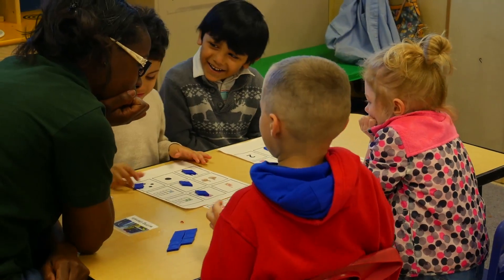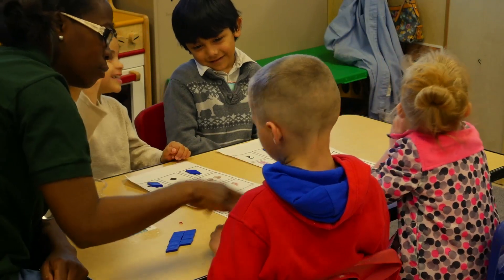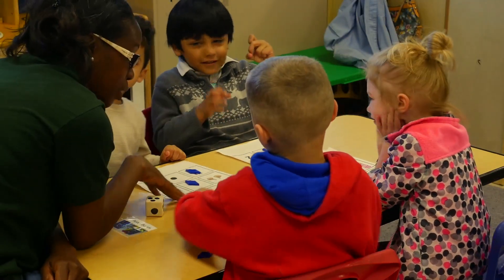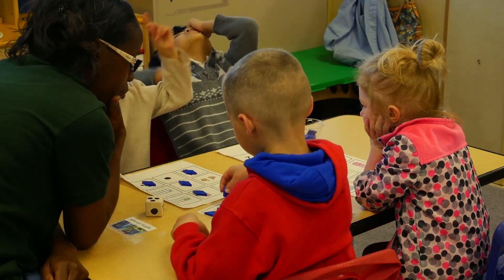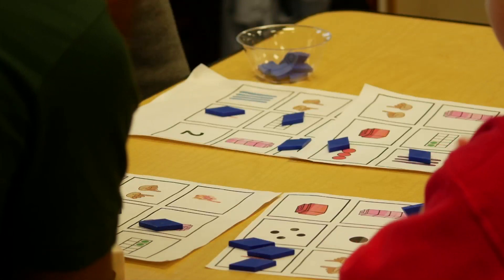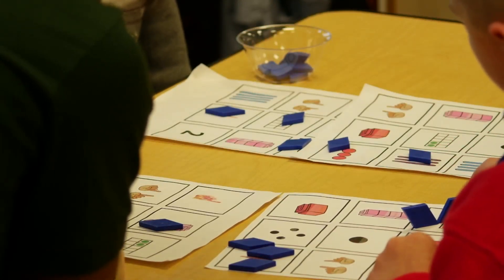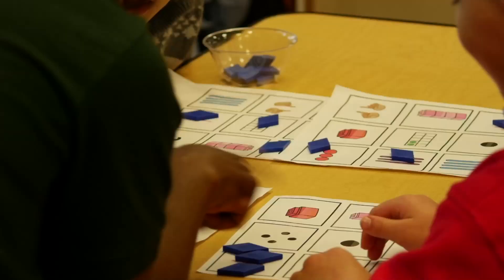All right, your turn, Caleb. One. Three. What do you see? Three. One. Do you see any threes? Let's try looking. One moment. I'm looking at Caleb. I can see. All right, Caleb, do you have any more threes? One, two, three. Two. Two, three. Two. Nope. One and one. Two. No.